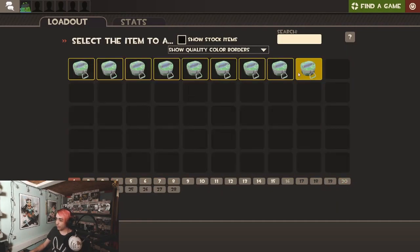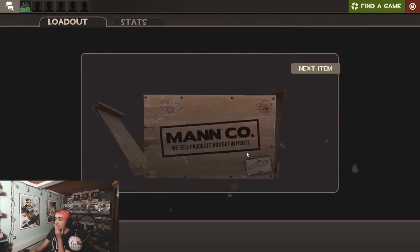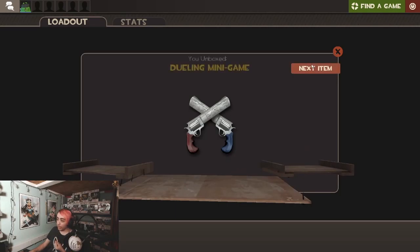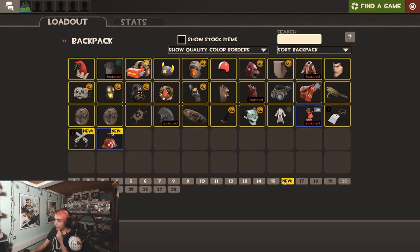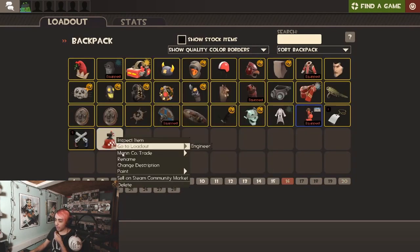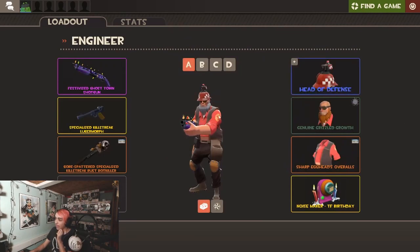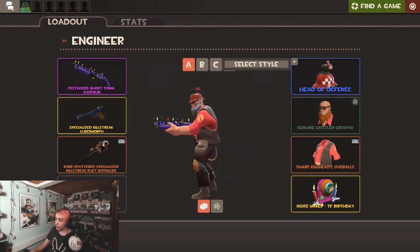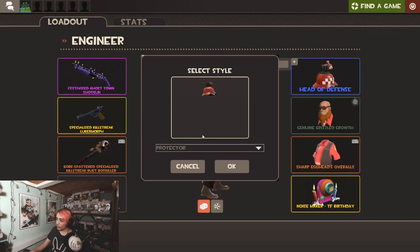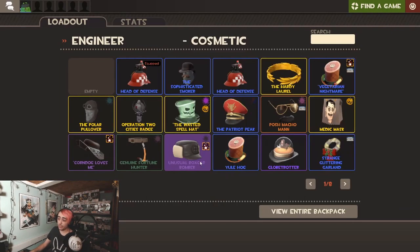We're gonna unbox another one, of course. Oh, a dueling minigame — dude, that I never use. Oh, the head of defense! Now this is a cool hat because when I put it on my engineer, it actually has two different styles: one for a mini sentry, and then one for a normal sentry. Now everyone's probably gonna be using the enforcer, but I personally like the normal turret.